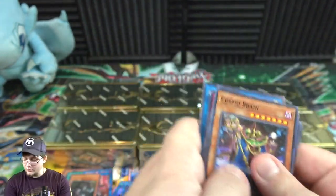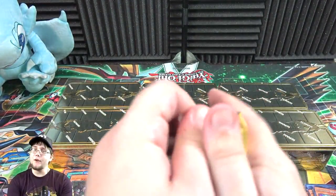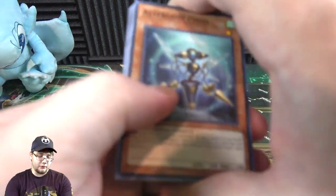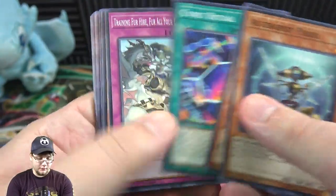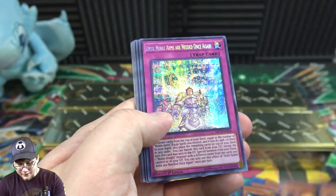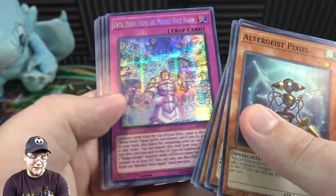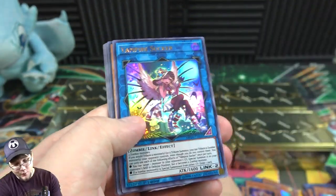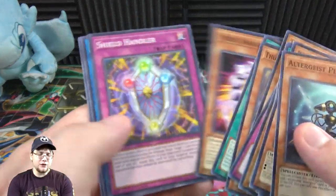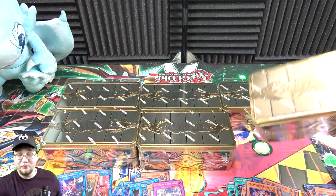A friend of mine wants the Altergeist Multifaker — it's supposed to be a super, so I'll keep a lookout for that. Incantation, then Noble Arms - Until Noble Arms Are Needed Once Again — that's a really cool artwork — and also Vampire Sucker. That's a good one to get reprinted by the way, because anything with zombies, that's a good link monster.